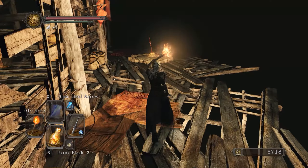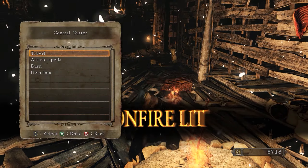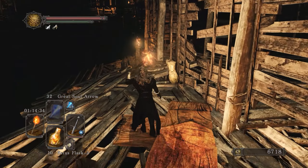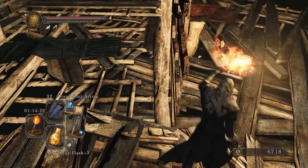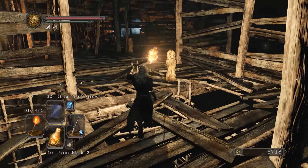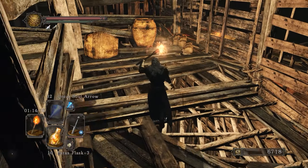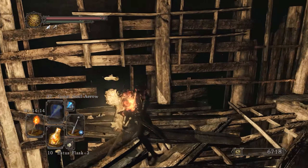These enemies wield dark weapons which hurt your stamina fairly hard if they hit you. You want to break these planks here — there's a torch and the bonfire in the distance. Remember that all these statues stay broken if you light a bonfire, but if you fast travel they will reappear. We can rest here, regain our Estus, and go back to explore further.